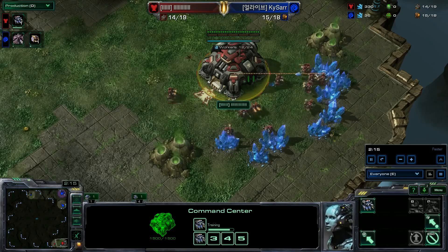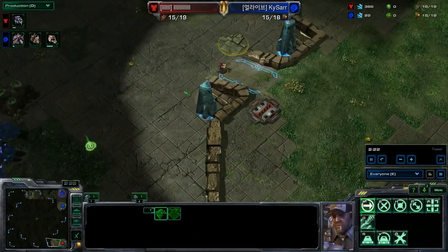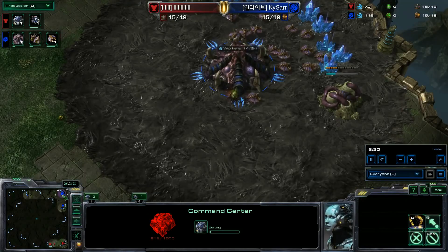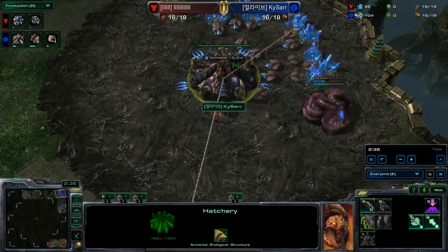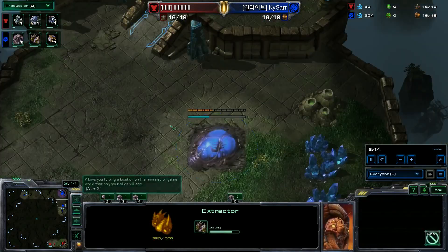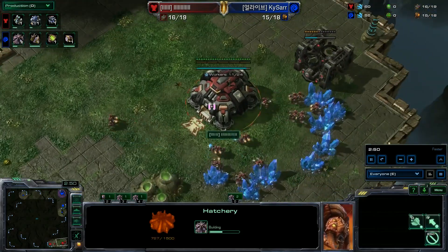Basically what you could do theoretically is as many buildings as you could make in the time it takes for the first building to finish — that's how much extra supply you could get. You could theoretically build like 30 hatcheries and be way over the top in supply, but you almost never see that. It's definitely not imbalanced because it's such a rare thing to happen.